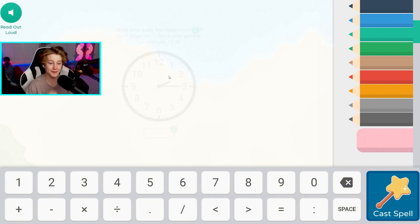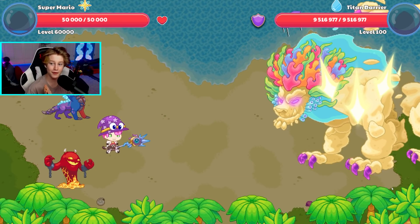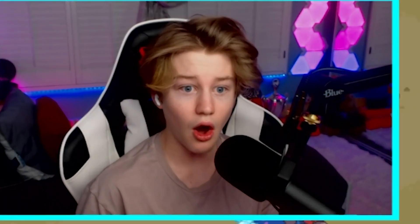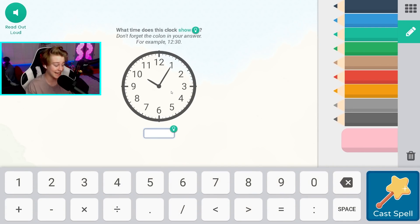So the first spell we're going to use is Falling Star Smash. And luckily, we got the question correct on level 60,000. Let's go for the first spell. Oh! Wait, what? I've actually never seen that much damage. Oh my god. We're going to go in for one more hit. That was actually insane.